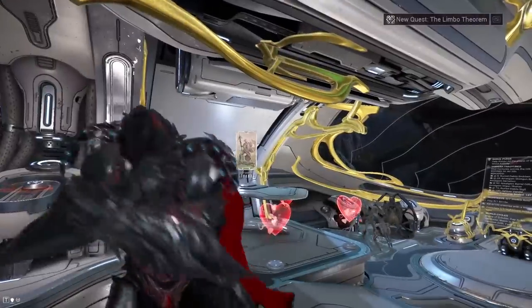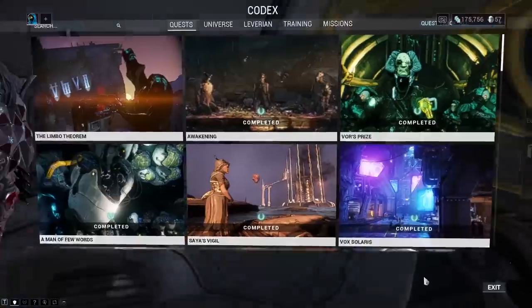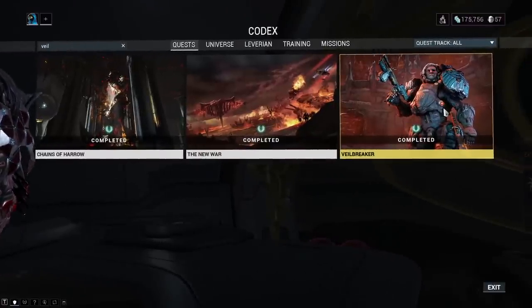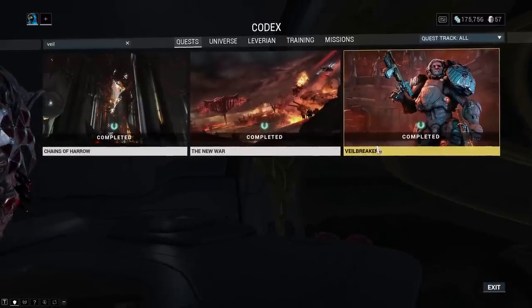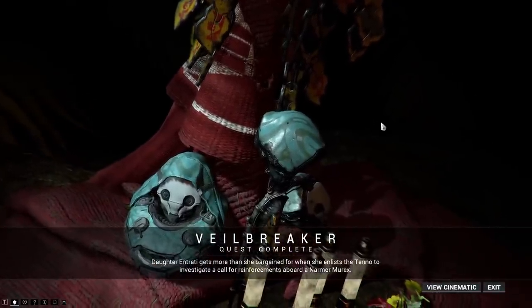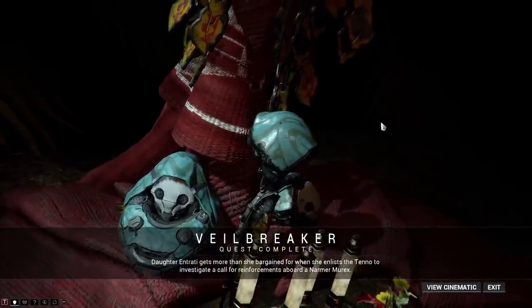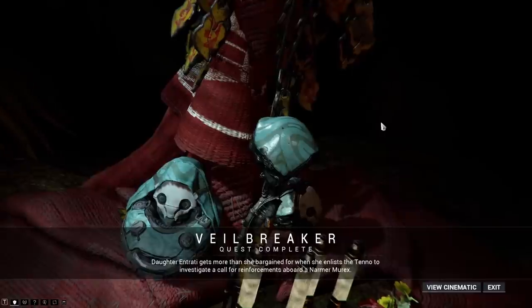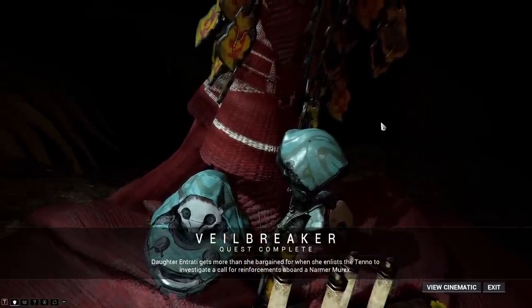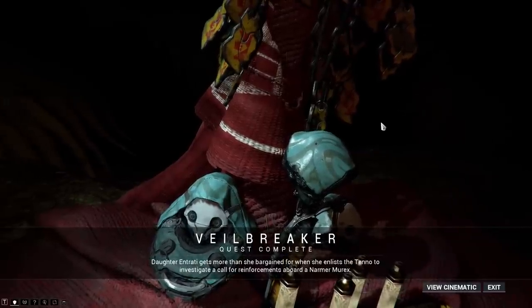The first thing you guys need to do is complete the Veilbreaker quest in order to access any form of the Archon Hunts. Basically, all you have to do is make sure you've completed all of your Cinematic Quests from the Second Dream all the way up to the New War. When you've done so, go and do the Veilbreaker quest — very simple, very nice. I have already done the Veilbreaker quest, so if you guys would like to see my full walkthrough, there will be a link down in the description and it will be suggested at the top right.